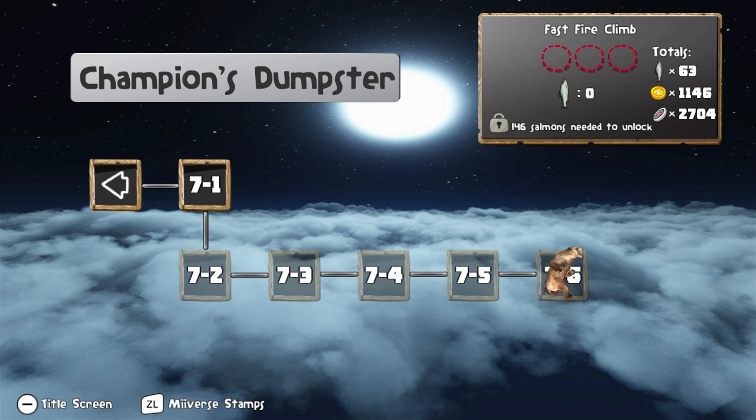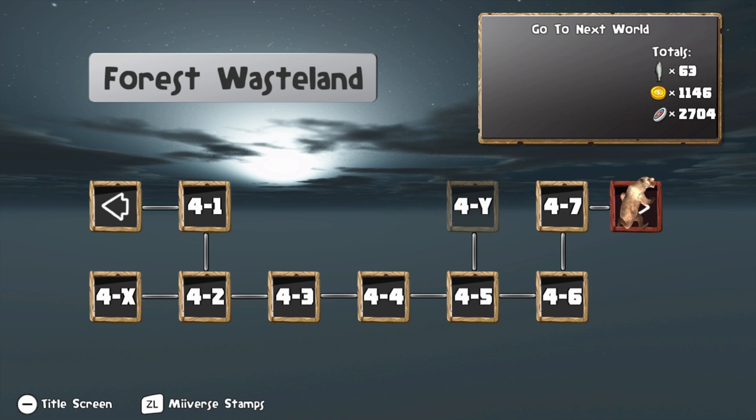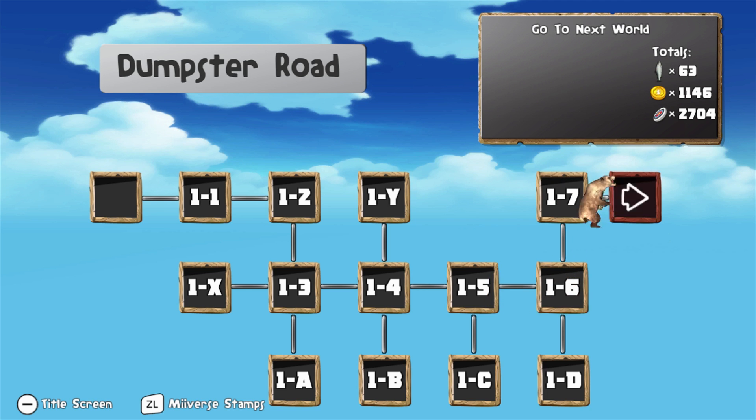There's only 148 in the game so to get there we have to get all the salmon from all the previous levels to actually access that. So what we're going to have to do is go back and get all the different salmon throughout the entire game. Last time we went to World 1 and I think we got everything there. Yeah, looks like we got everything from World 1.